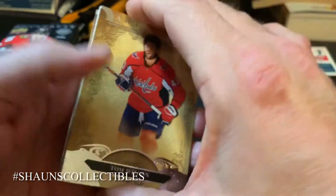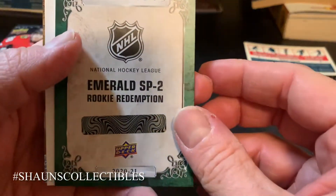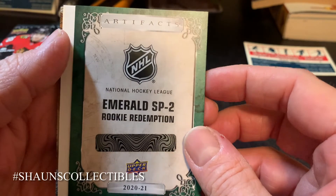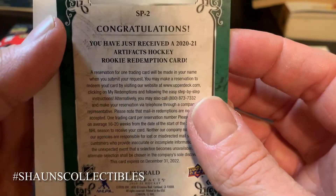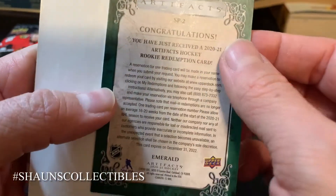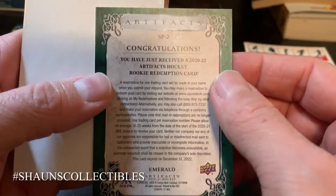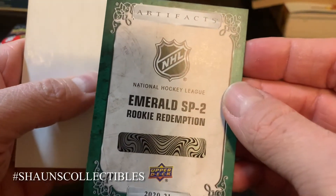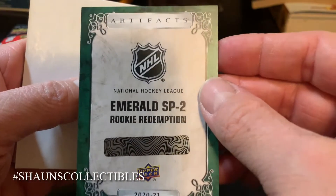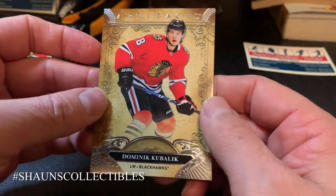Okay, we got Tom Wilson base, Freddie Andersen base, and an Emerald rookie redemption. Congratulations — you have received a 2021 Artifacts Rookie Redemption card SP2, short print. Nice, that's got to be something good — maybe a second overall pick, I don't know. I'll redeem this online and probably do a mail day video when I get it. I'll look it up online and see what it's selling for, but I'll almost definitely redeem it. And a Dominik Kubalik base card.